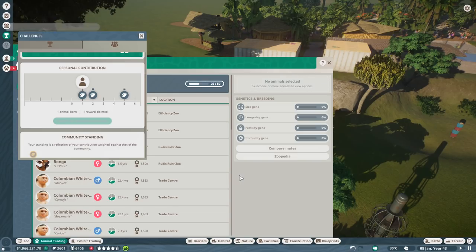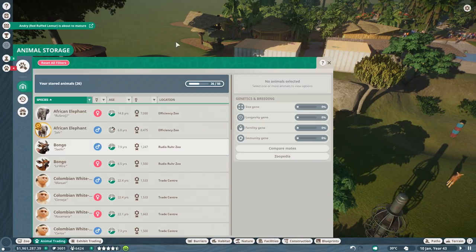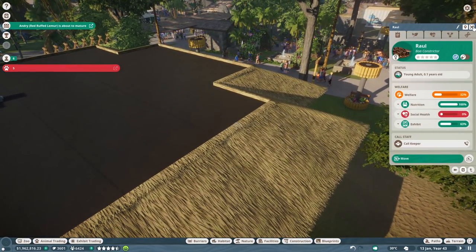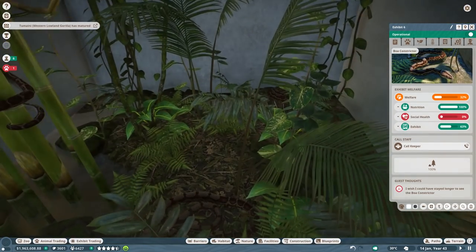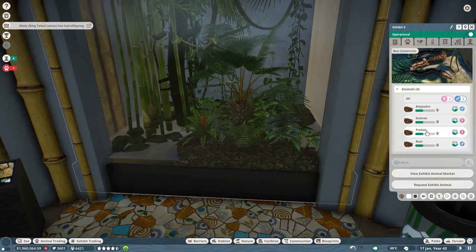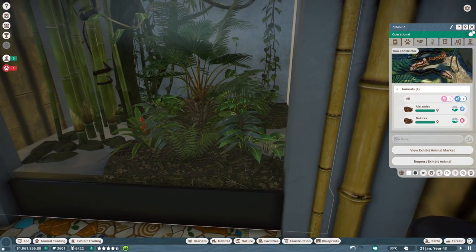Gold rated primates challenge — we did sell all the bonobos, right. We have four animals in this habitat, so we can sell two. Alejandro and Dolores will stay but will be sent back too. They are doing fine. I was always wondering if we actually see all the animals displayed in the habitat, or if at some point the game says it's too full and stops displaying them.